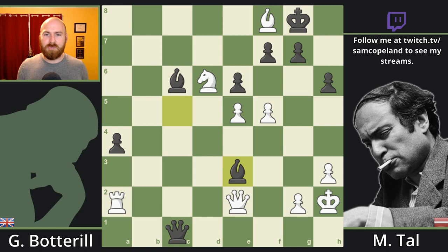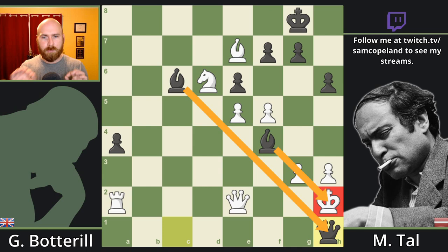Instead of capturing the knight and giving up an exchange to win one on f8, Tau finds better: bishop e3! This instantly turns the game in Tau's favor. His play here is just wonderful — the bishops and the queen are combining perfectly. The immediate threat is why you can't save your material with bishop e7: bishop f4 forces you to block that check, but that opens a new diagonal and the bishops have combined perfectly to mate the white king.